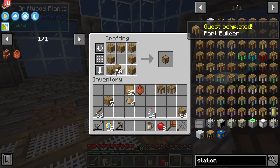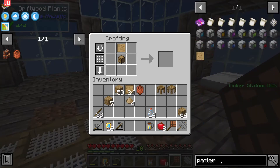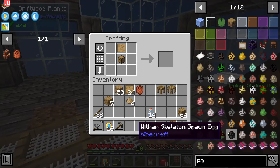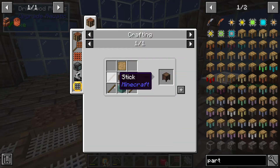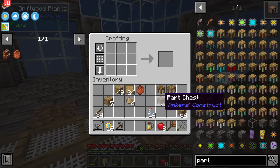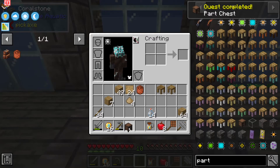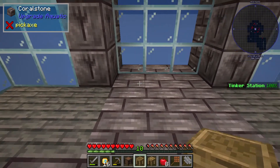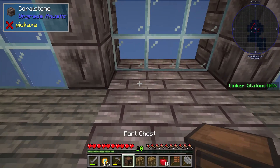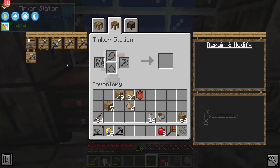The parts chest requires a lot more stuff now. We're going to place the tinker setup somewhere — the part chest there, the tinker station there, and the part builder here.